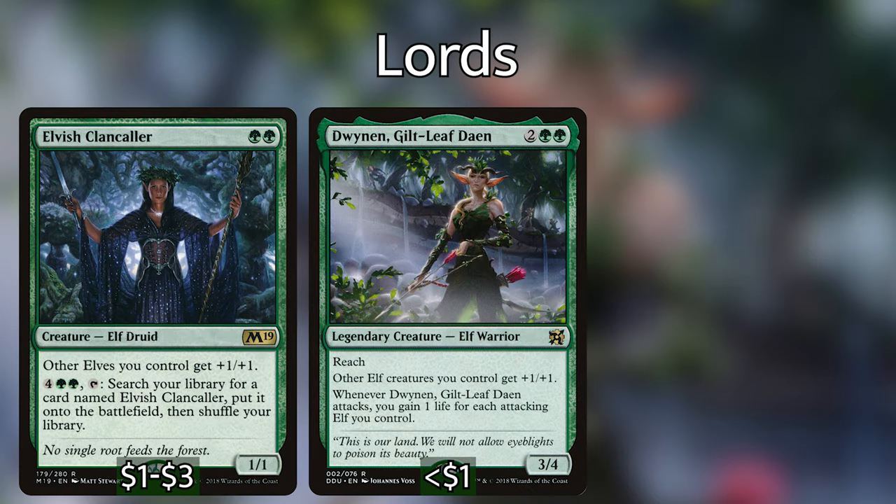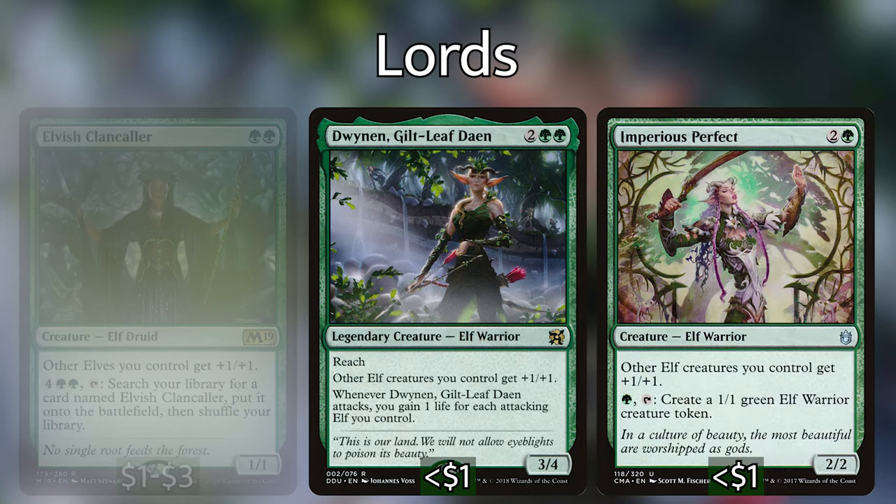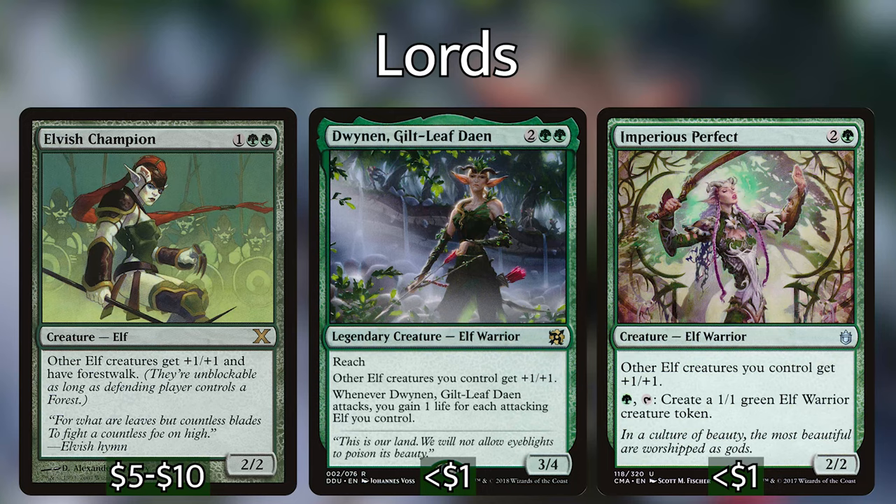It wouldn't be a proper elf deck without lords. Lord is kind of a slang term for a creature that gives a power buff to creatures of a certain type. So we've got Elvish Clan Caller, Dwynen, Gilt-Leaf Daen, Imperius Perfect, and Elvish Champion. Each of these creatures give all of our elves plus one plus one. Dwynen gains us life whenever we attack with elves. Imperius Perfect can tap to put elves into play. And Elvish Champion gives all of our other elves Forestwalk.